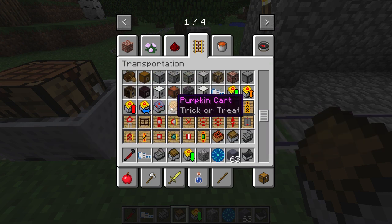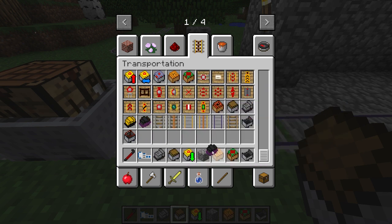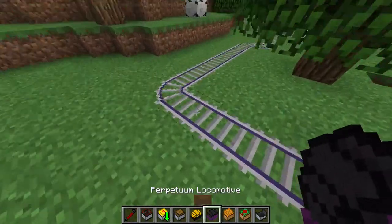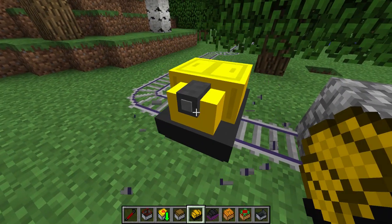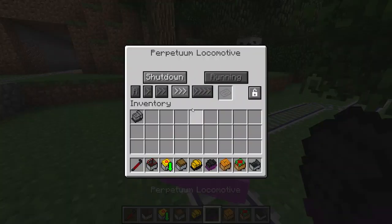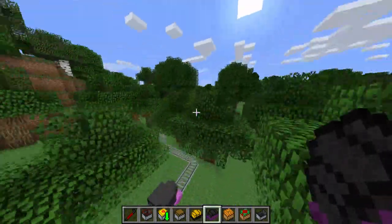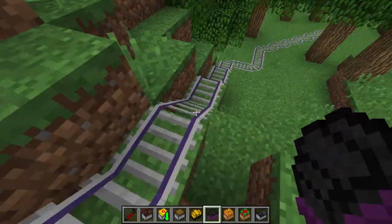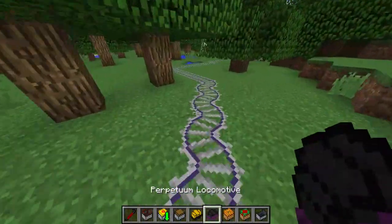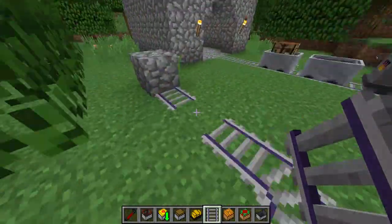There are also two electric trains in the mod that take no fuel — just electricity — and one that takes nothing at all and just runs when you press go. We had a bit of a runaway train incident, but these train mods are fun once you know what you're doing.